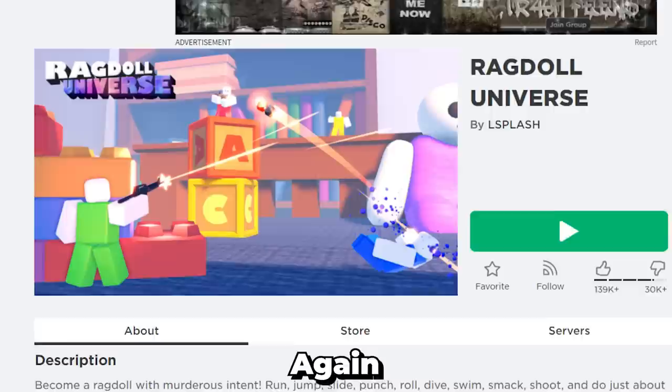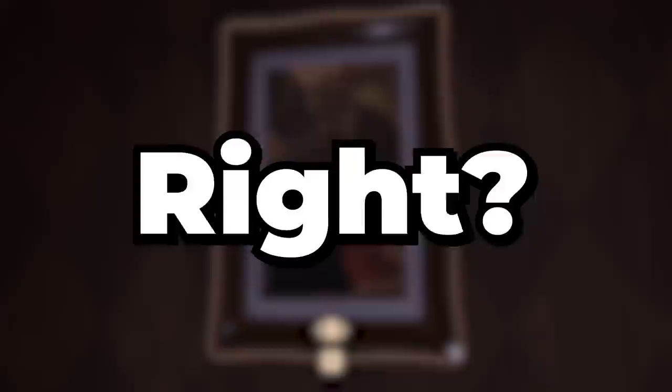Number 13. Another painting looks pretty generic and at first you'd think it's random Roblox avatar heads, but it's a reference to Lightning Splash's Ragdoll Universe game — they are different skins you could buy within that game. Number 14: this painting is a direct reference to the meme called 'Hold Up, Aren't You Nathaniel B?'